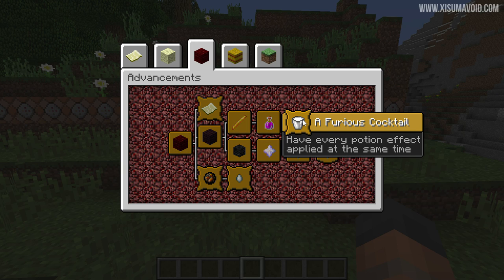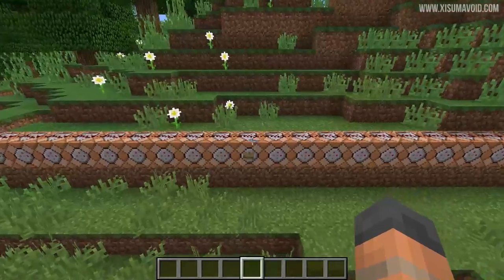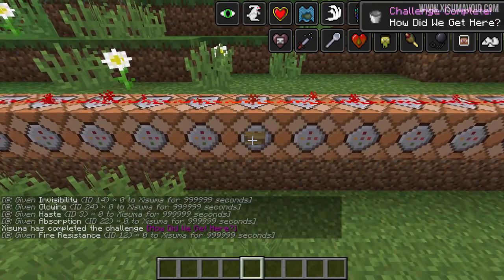Now in front of it is a furious cocktail — have every potion effect applied at the same time. If you haven't got that one already, then you're probably going to get this one in the process of doing this. But let's press the button and let's unlock the advancement.